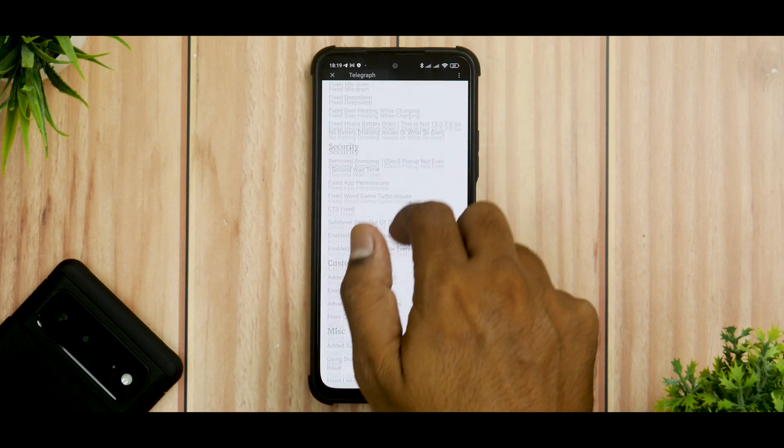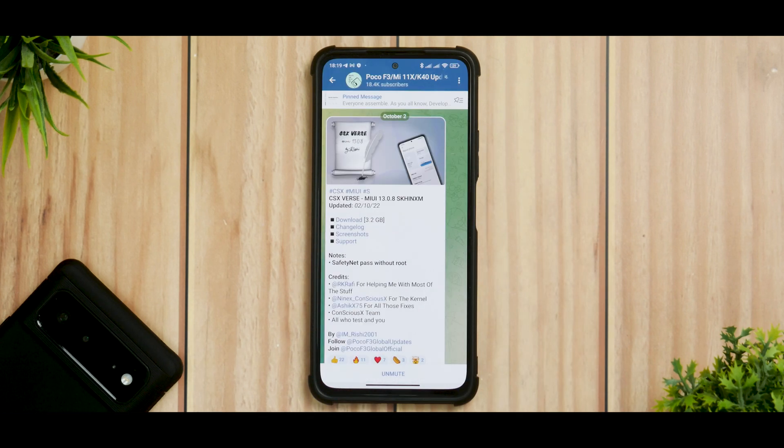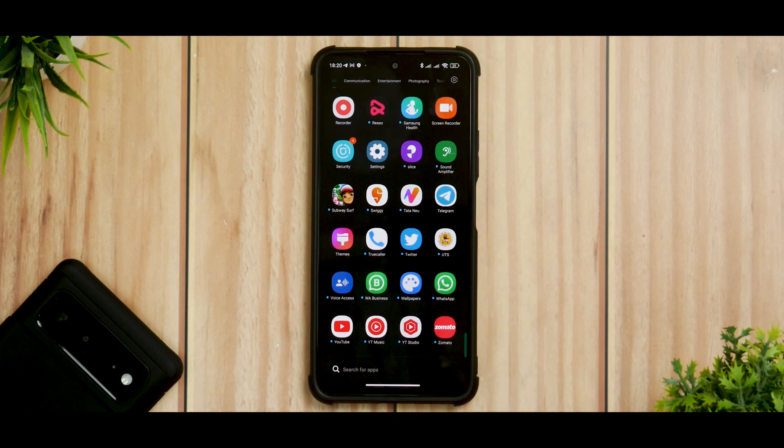The customization menu and changelog for this particular ROM — at least for the Mi 11X and the POCO F3 — just keeps going on. And when you actually use the ROM, it shows. A good thing to note here is that safety net is passing without root, so there's not much you need to worry about.